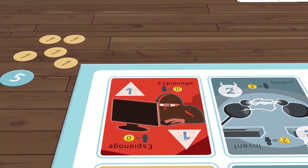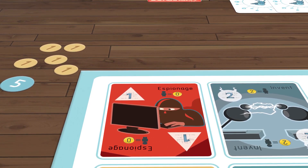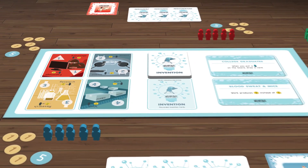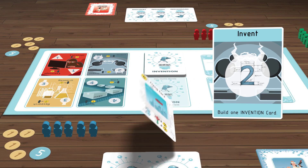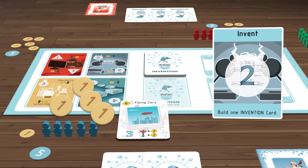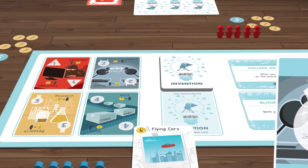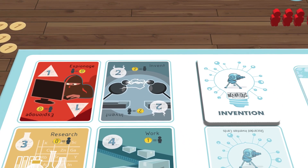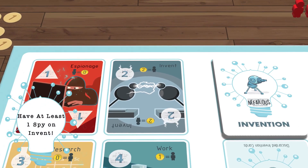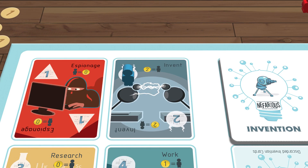Also, for espionage, you don't have to pay to put a spy on this zone. This is indicated on the card as well as the board. The invent action is used when you are ready to build an invention. You simply lay the card out in front of you and pay the bank the amount that is indicated on the card. Since this is also a game about inventing, and in order to win the game you will need to invent, at some point you will probably have to have at least one spy on the invent space, even though it costs two coins to place a spy here.